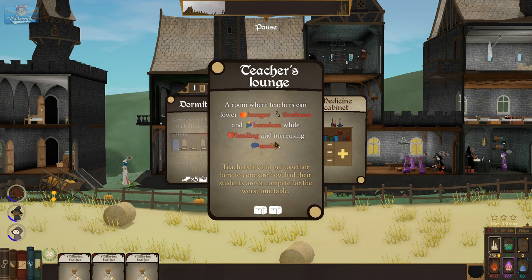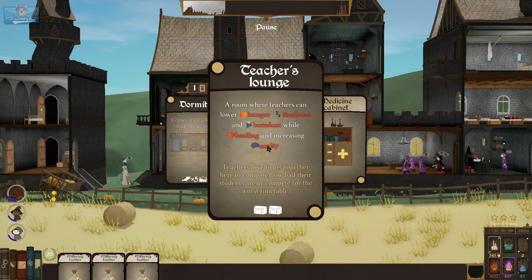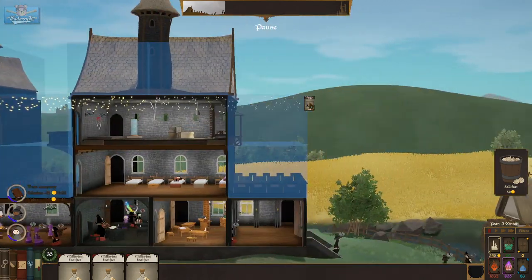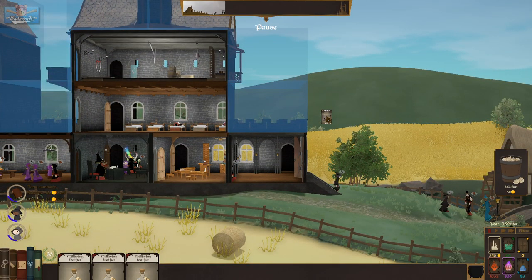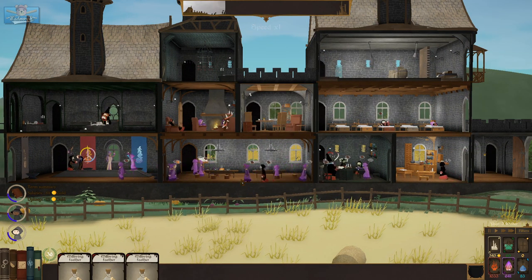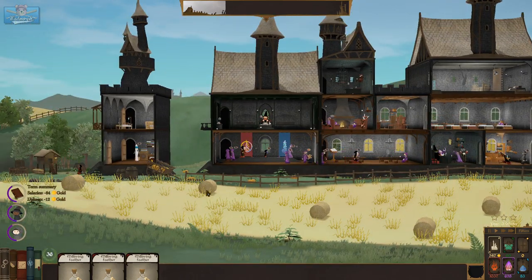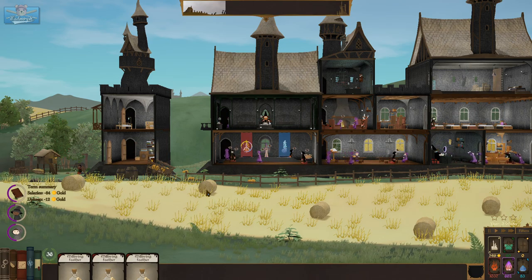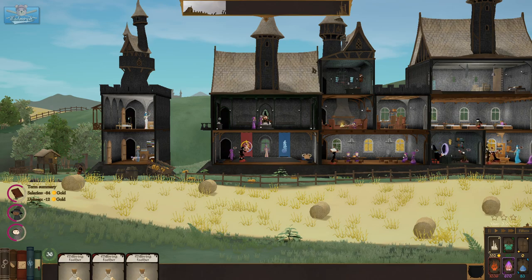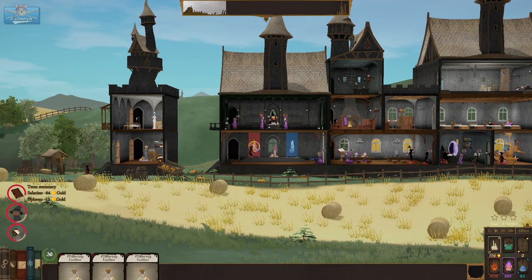A teacher's lounge, a medicine cabinet, more beds for the students. Teacher's lounge will go next to the students lounge. I kind of like how this is done with the cards — card games are pretty enjoyable, and instead of having to place and build and stretch things out like a Two Point style, just throwing a card up here and it making it is an interesting mix.